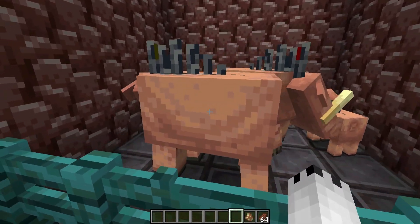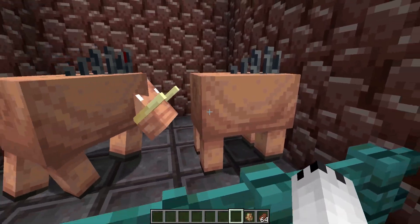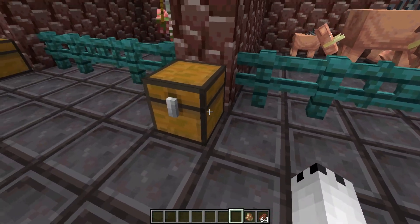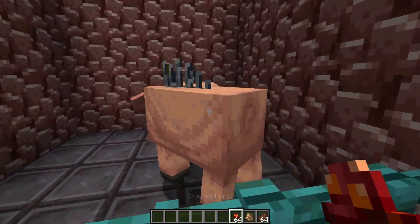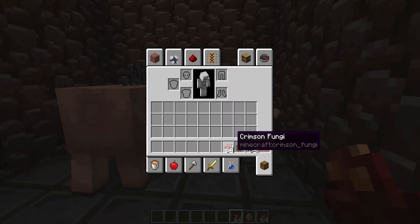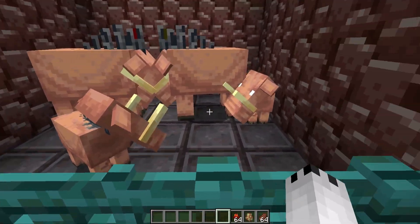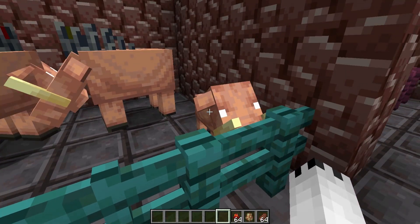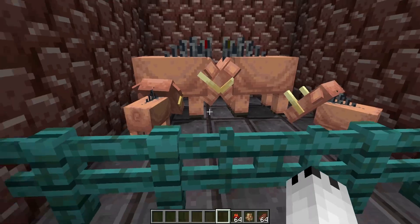The hoglins have functionality now as well. When you hit them, their legs and ears don't flail all over the place, which is a big bonus. Additionally, you can now breed them with crimson fungi — they'll make little babies. I've been in this world for a while and haven't seen these two grow up, so I'm not sure if they're capable of growing.